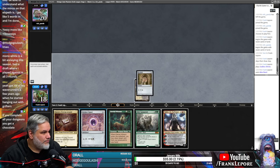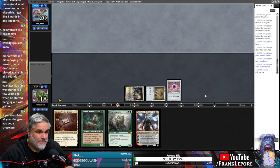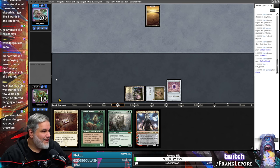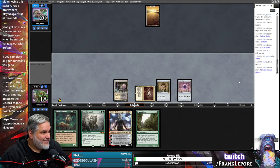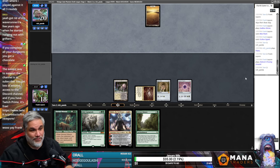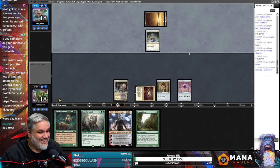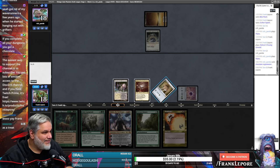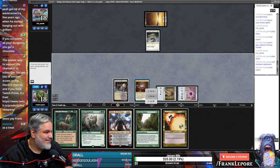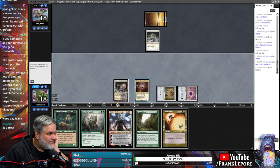Yes — whereas right now we still can if we draw a red source. If you complete all your dungeons you get a chocolate — one whole chocolate? Oh, that's disappointing. Well, if we get another green, Elder Gargaroth seems pretty fierce against this red-white aggressive deck. You can have a chocolate as a treat. Or do I just want to play Sylvan Library? We could Nahiri.